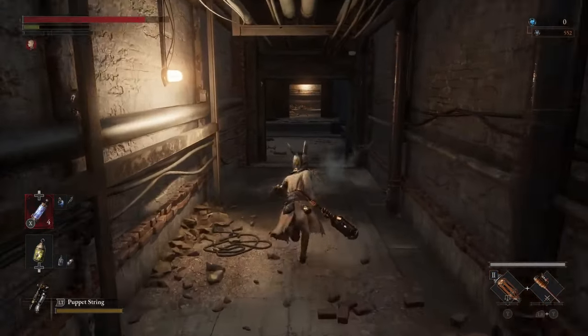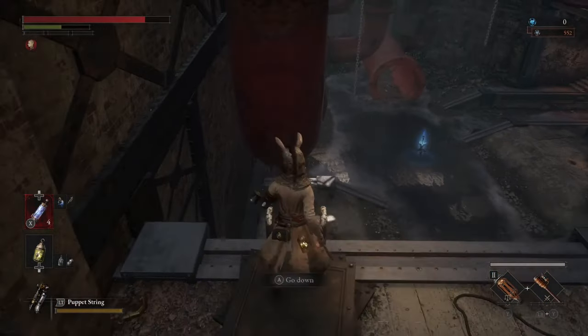Once you make your way up the stairs and around a couple of corners, you are now going to be at the Covert Star Grazing waypoint.